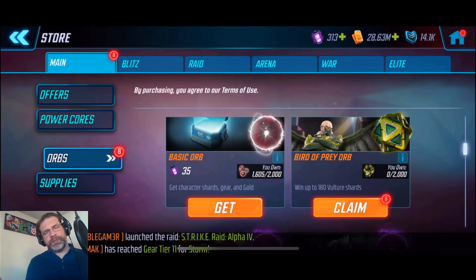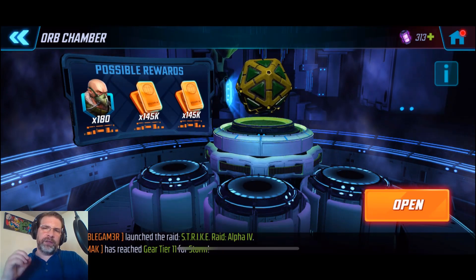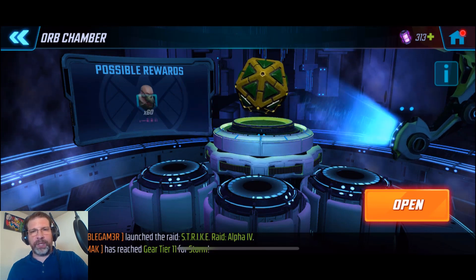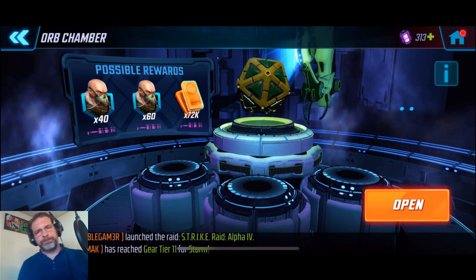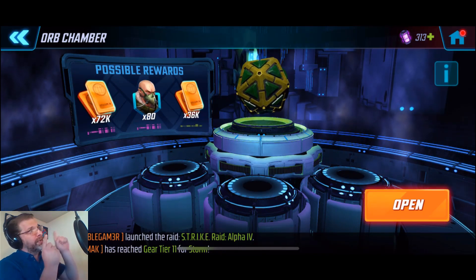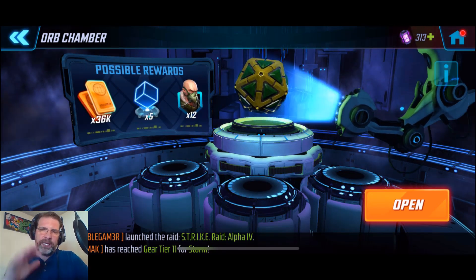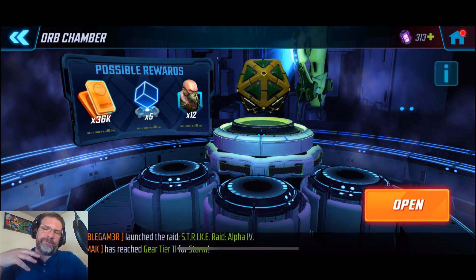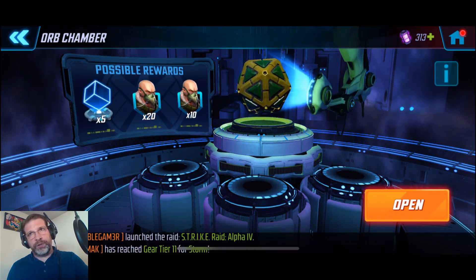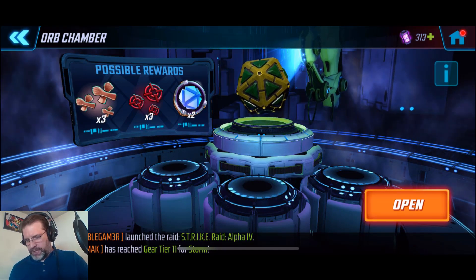All right, welcome back. So let's just go ahead and get right into it. We have the Bird of Prey orbs - let's go ahead and open them up and see what Vulture is all about. Now we did have an opportunity to play with this character in the Rhino event, which is pretty cool. You got to play with all of them, really, except for Mysterio. And we did a Mysterio opening just last week - if you haven't seen that, I'll link it up right there. But this is the final Sinister Six character we need in order to bring that full team together. It's also one of the newest teams where there is no legendary character.